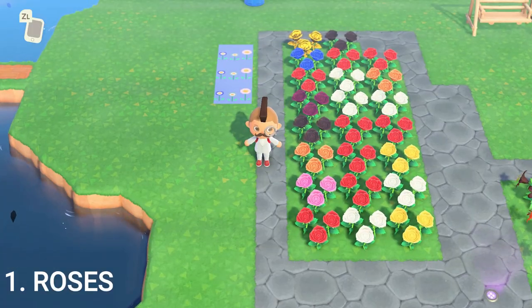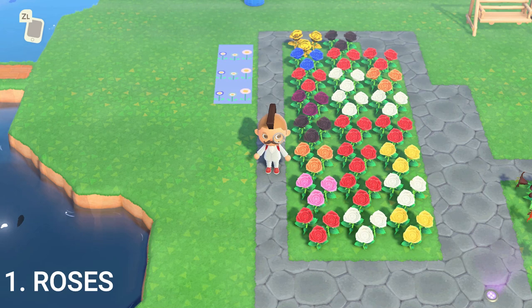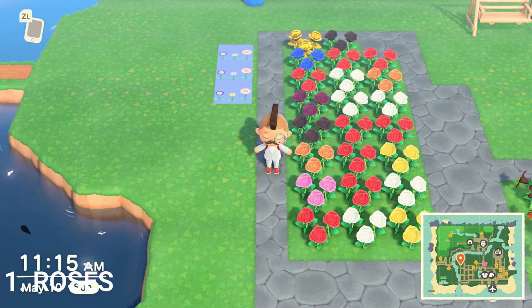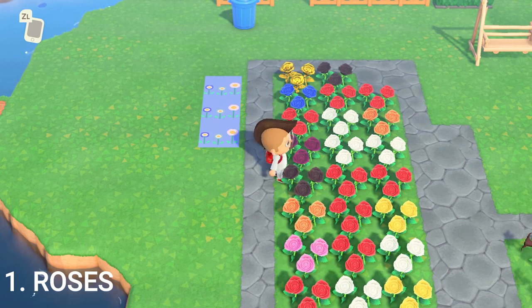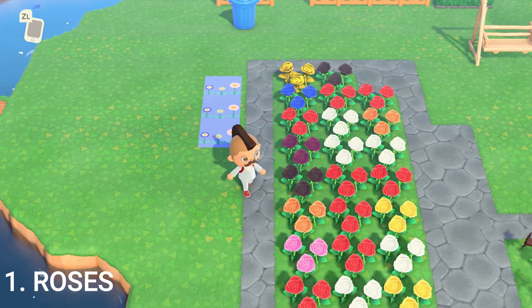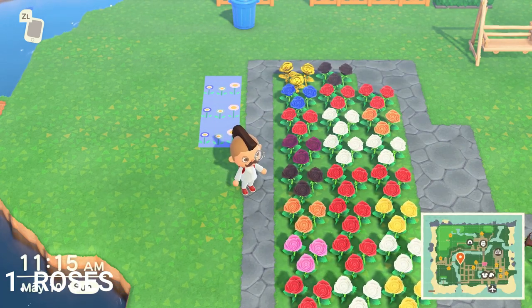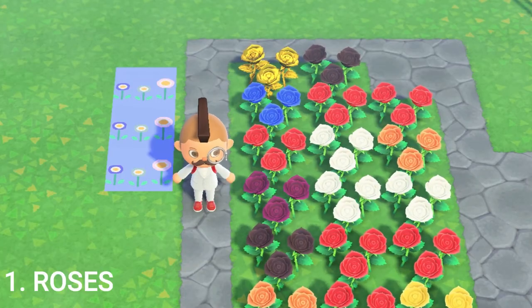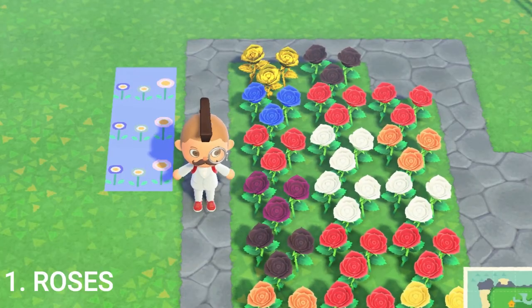Next up is the orange rose. If you set it up in a checkerboard pattern, the red and the yellow rose combined have a chance to spawn in an orange rose. Next up is the black rose — two normal red roses combined has a chance to spawn in a black rose. For the purple rose, it's two white roses combined, and that will produce a purple rose.